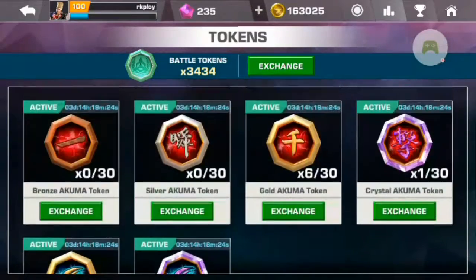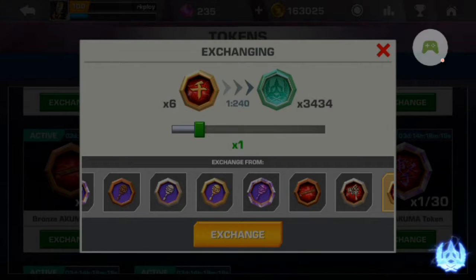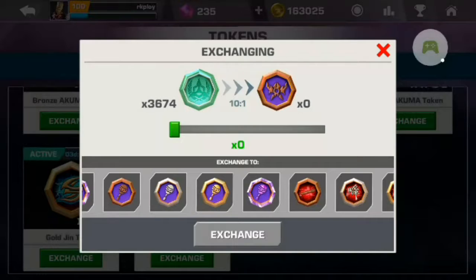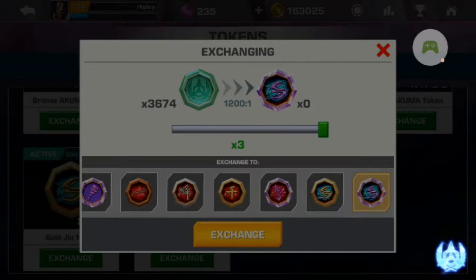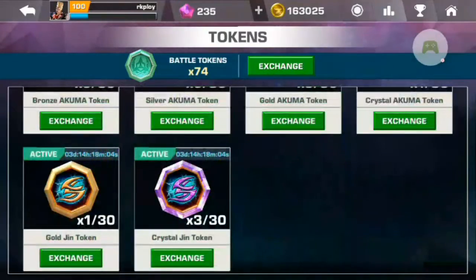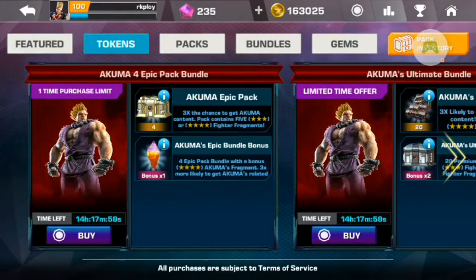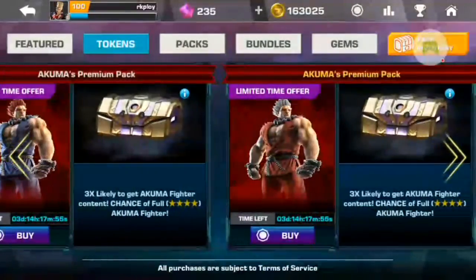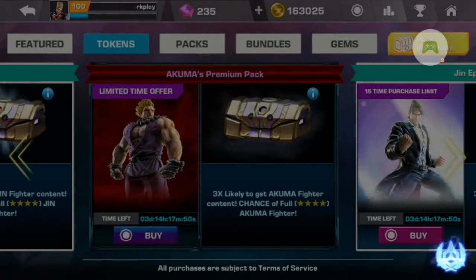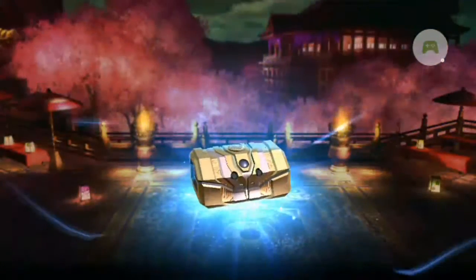I won't buy the Akuma pack because that pack is very disappointing — I have got nothing from that. I will just buy another Jin pack. Let me exchange this for Jin tokens. And yes, we will buy one Akuma pack too, because I have one crystal token of Akuma as well. I have opened multiple Akuma packs but I have got nothing — you can see, guys.